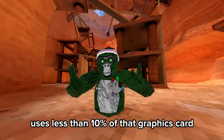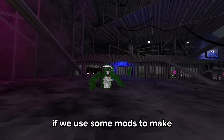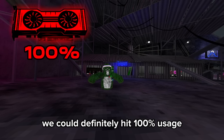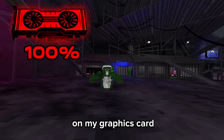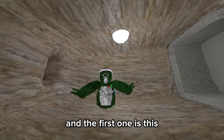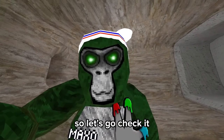Right now, normal Gorilla Tag uses less than 10% of that graphics card, and that got me thinking. If we used some mods to make Gorilla Tag look very realistic, we could definitely hit 100% usage on my graphics card. So I gathered three mods to help me on my journey to explode my computer. The first one is this ultra-realistic custom map, so let's go check it out.